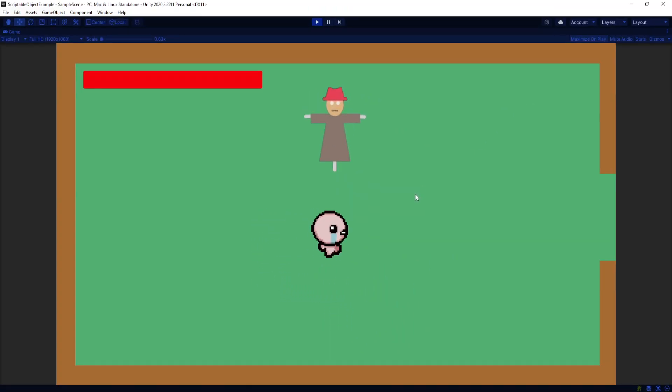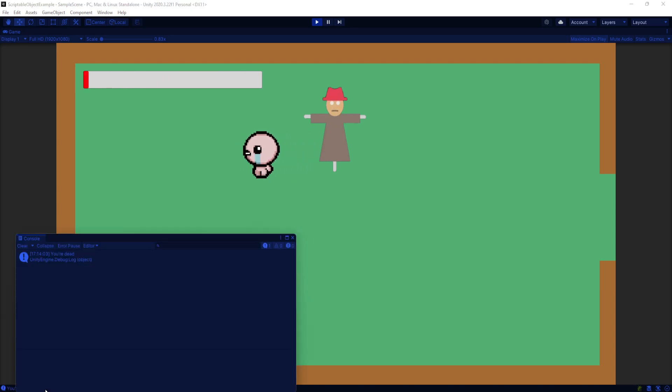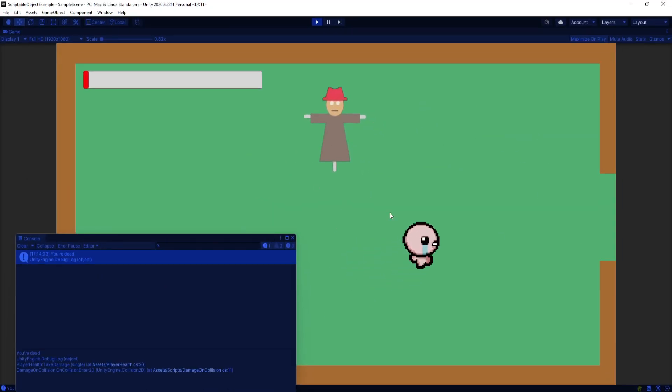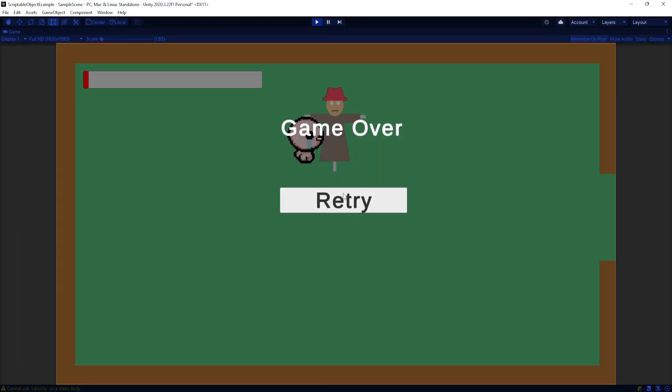I want to show you how I like to set up game over screens. Right now I have this game with my player and a scarecrow enemy, and if I collide with them I start taking damage. If I go all the way down to zero, right now I'm just printing a console log saying you're dead, but I'd like to show how I make a game over menu.